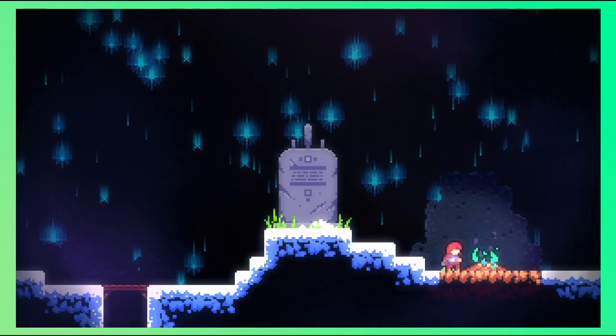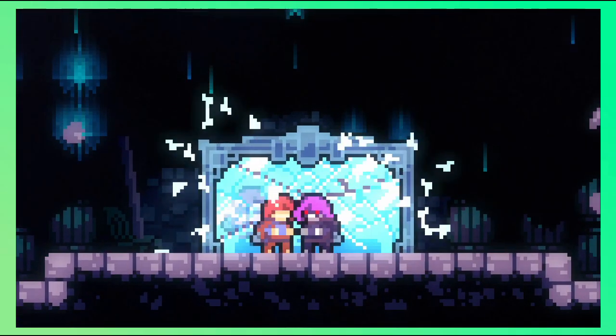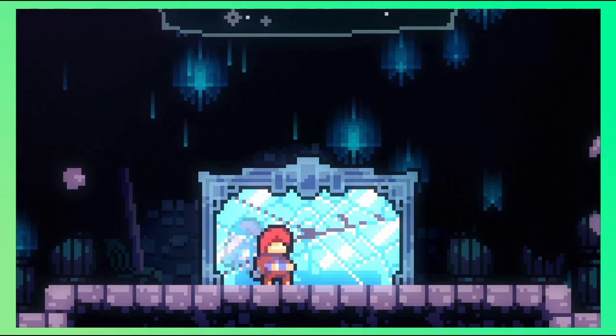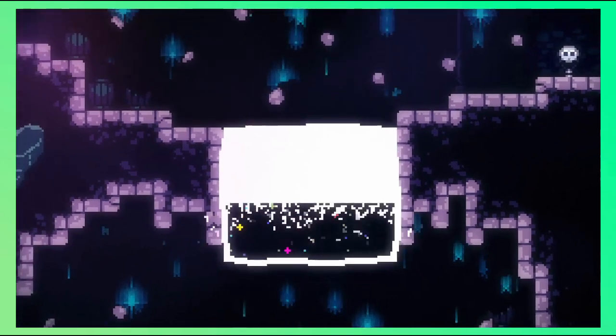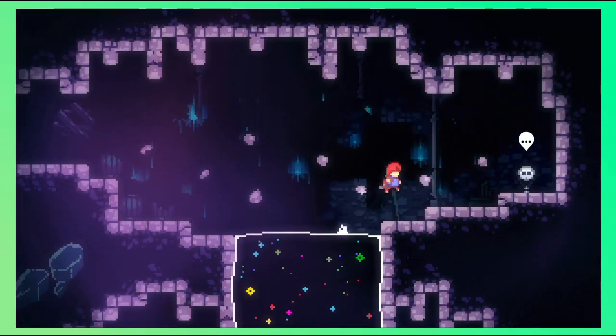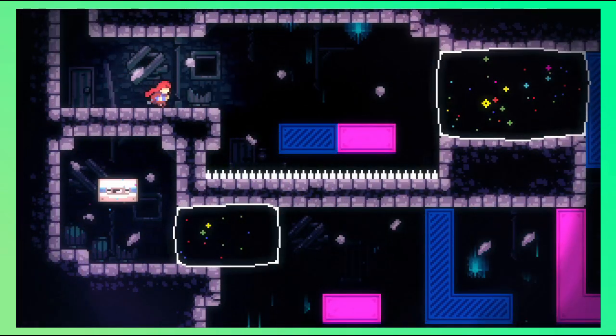We wake up and enter an abandoned site with space-like blocks scattered around the place. We encounter a mirror and our reflection appears to be a darker version of our character. That darker version escapes through the mirror and the space blocks can now be interacted with. By dashing into these blocks, they transport us from one site to another. However, you'll die if a space block transports you straight into a wall.